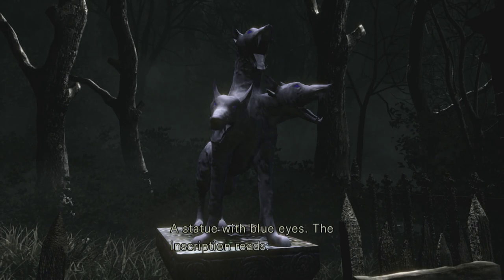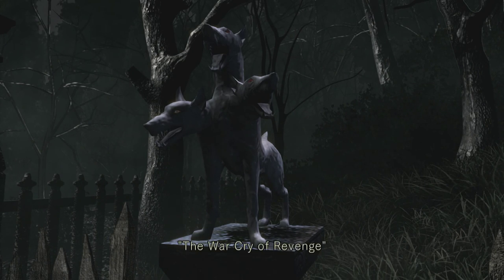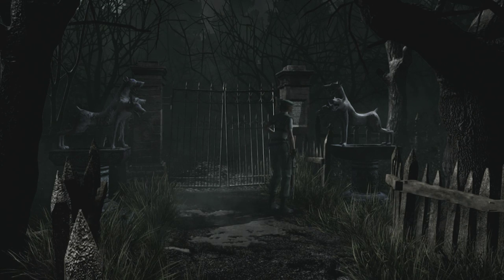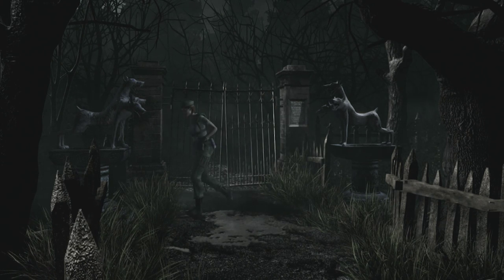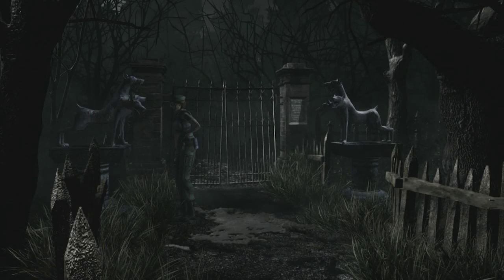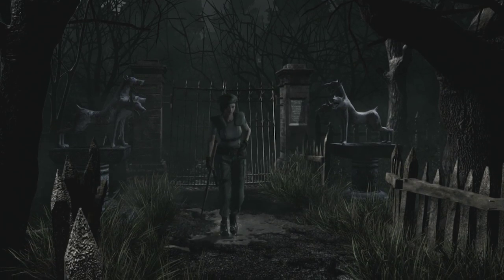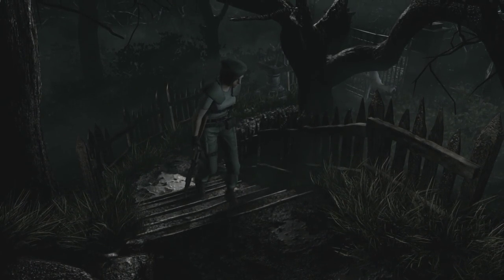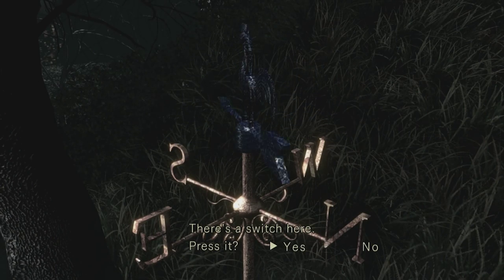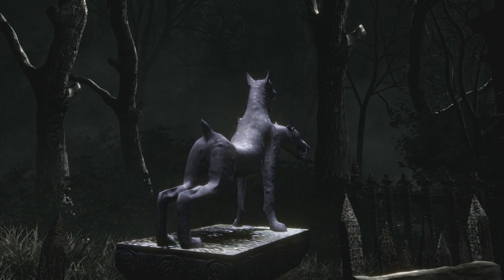A statue of blue eyes — the inscription reads 'the last gasps of destruction.' A statue of red eyes — the inscription reads 'the war cry of revenge.' So revenge would sound like to me that it wants to face this dog to have revenge on it. So this one, the last gasps of destruction — I think we should turn the blue one maybe to the gate, because the gate is a bit destroyed. I'm just trying to think of what would make sense. So let's get the blue one and turn it. He's turned towards the gate — oh, he's turned away.